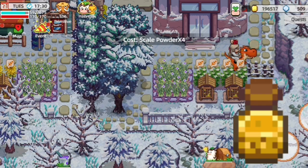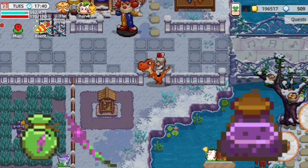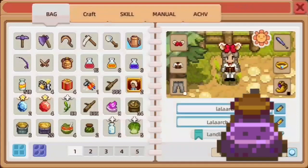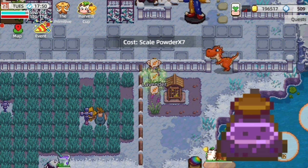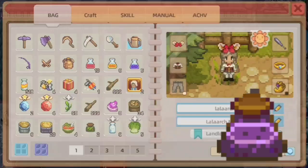The last one is lavender nectar. Get the lavender seeds and grow them near the hive, then use scale powder to grow them. I accidentally got the flower, so I went back and bought the flowers and got scale powder from my chest.